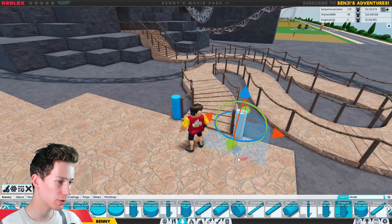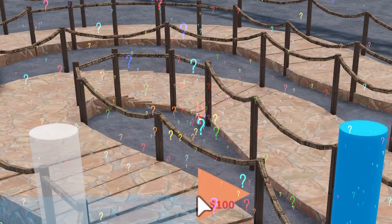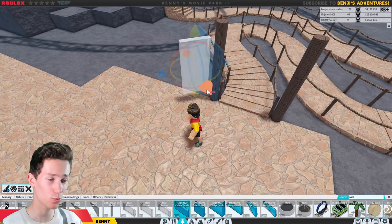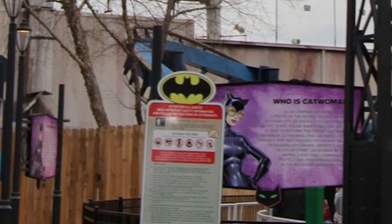We have to make an entrance sign, because we do want to make sure people know this is actually the entrance and not just some random path. In this park, I'm actually going to put some info signs as well, next to the rides. Real life rides have this as well, so we may as well just do it here.